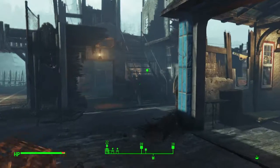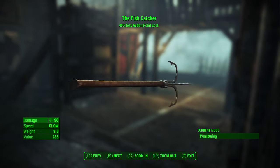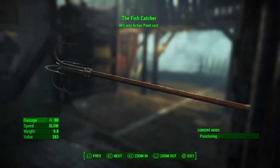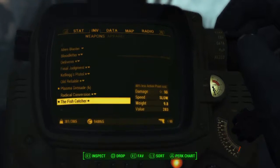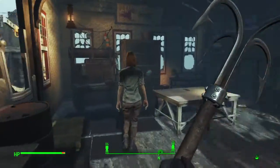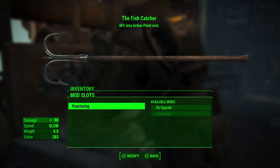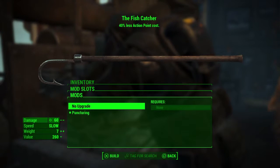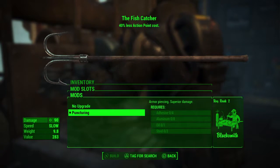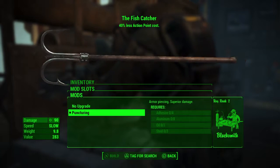The last weapon is the Fish Catcher, which is a unique pull hook. This weapon has the same effect as the Rockville Slugger baseball bat you can buy in Diamond City — 40% less action point cost. It's a pretty decent melee weapon. If you want to modify it, there's only one category with one available mod: you can have no upgrade, which reduces both the damage and the weight, or you can get the puncturing mod which gives armor piercing and superior damage. The weight does increase — about 10 pounds — and it requires rank 2 in the Blacksmith category.